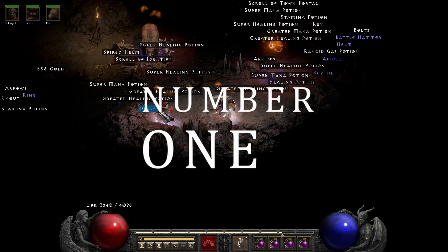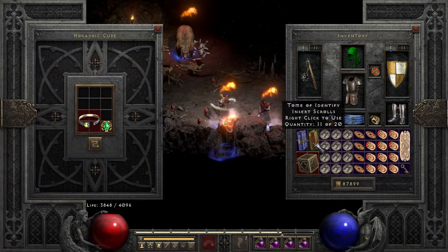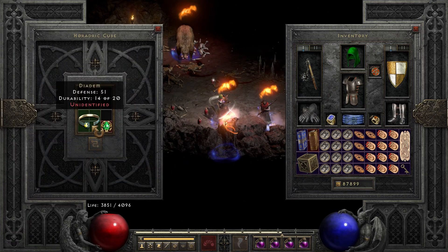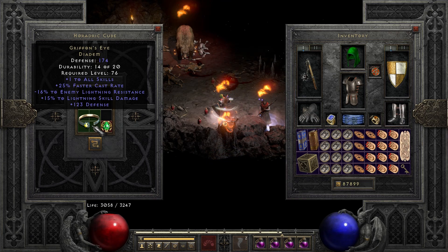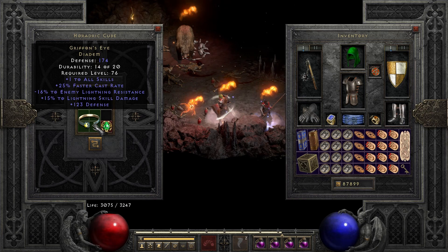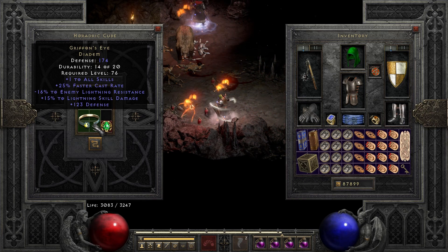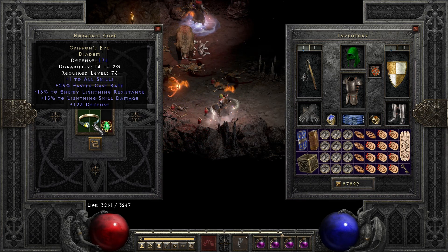Number 1 can stand its own ground. I have no words, for I don't need any words. It is the iconic Gryphon's Eye. Now yes, it isn't the perfect roll — it's far from it. The lightning skill damage is perfect, but we all know that means jack compared to the almost anti-perfect roll on negative enemy lightning resistance. Still, it is a goddamn Gryphon's. It opens up the lightning sorceress, it opens up the Javazon, and it is my first on D2R.